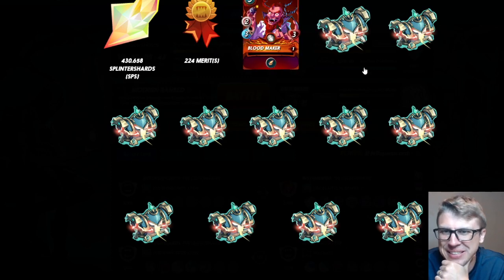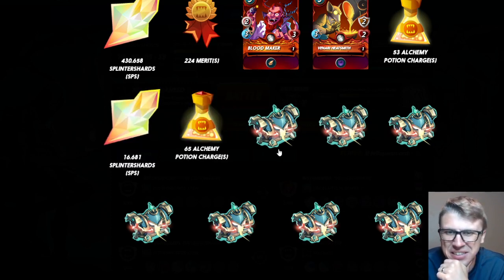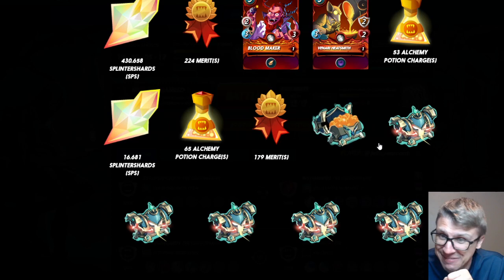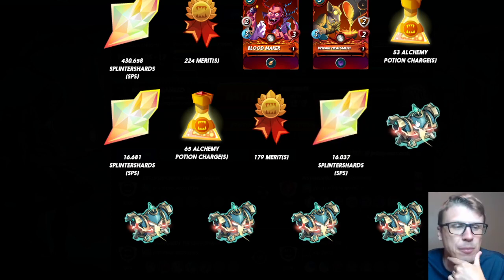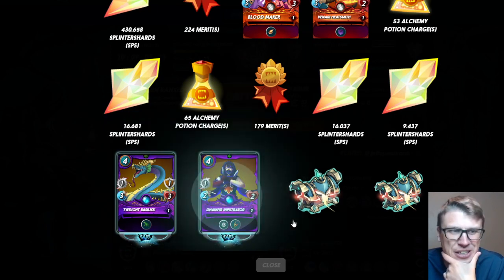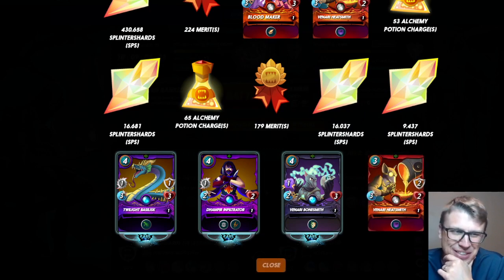Going okay — no packs but $3 of SPS can buy more than one pack, so that's better than pulling a pack. 254 merits, common, common, 53 potions. 17 SPS, 65 potions — potions are so much more fun when they're not just one every time. Not that long ago in champ chests if you got a potion it was one — this is so much better, especially with a bunch of packs to open. 16 and 9 SPS — last four chests. Can we get a gold legendary? Three rares in a row — all purple, two dragon and death — and a Venari Heat Smith to end it off.